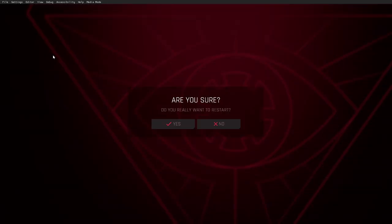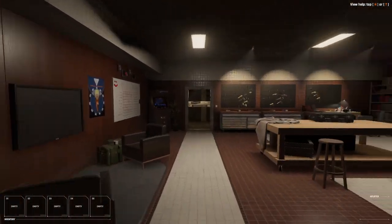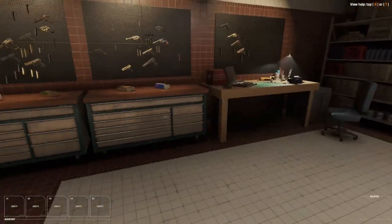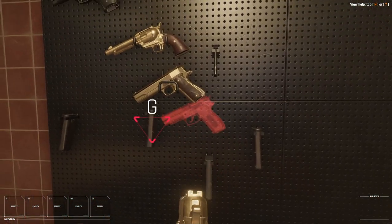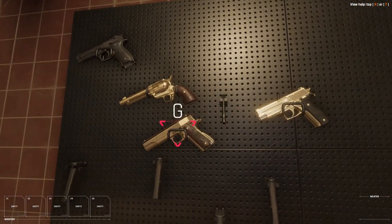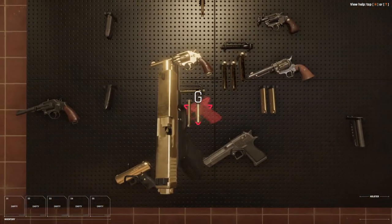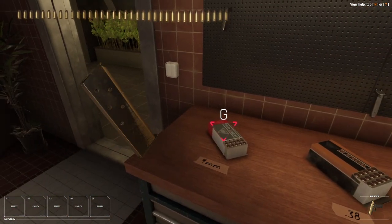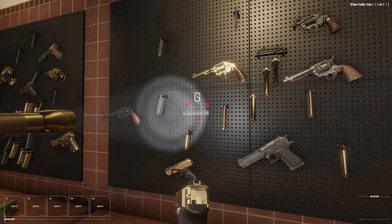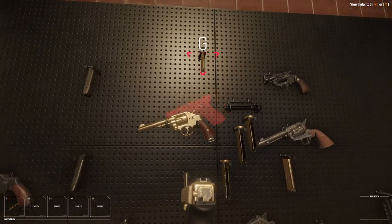Let's see if we can skip the intro by restarting. Yep, they're all on the wall now — it's a horrible mess but we don't have to deal with that. Wow, pretty impressive. This doesn't show the real progress though, interesting. A golden Glock — hallelujah! And a golden flashlight. A golden flashlight, oh boy.